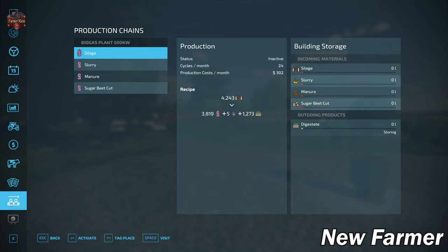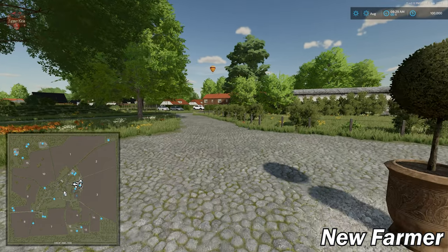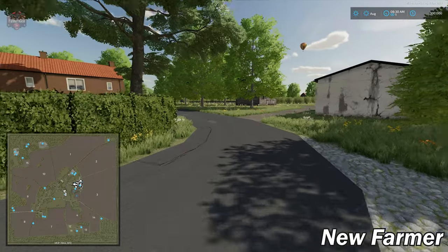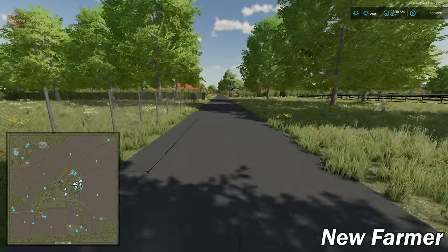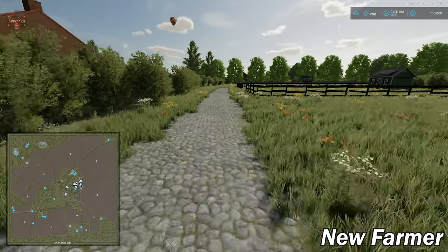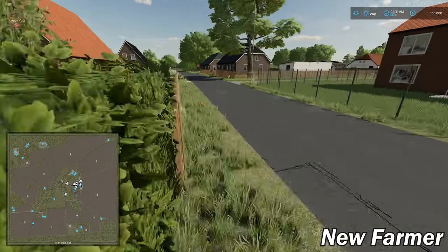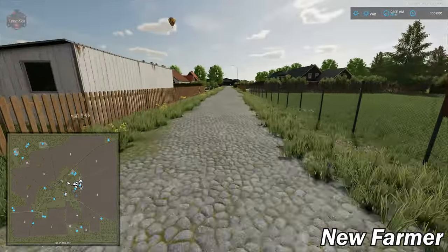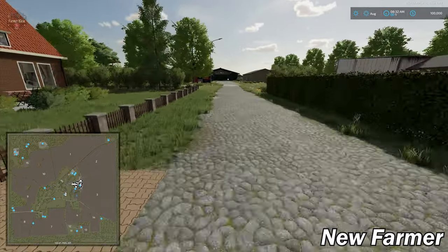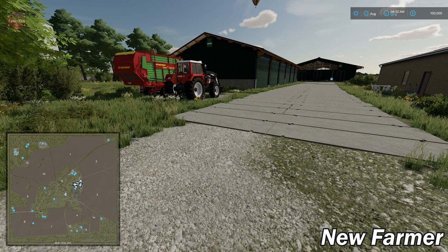We have contracts available, and we own the biogas plant at the start. This map includes 20 collectibles from Erlingrott — those would be the cheese wedges. Making our way down the street from the starting farmhouse, we get to the farm entrance which leads down a long lane to our main farm.